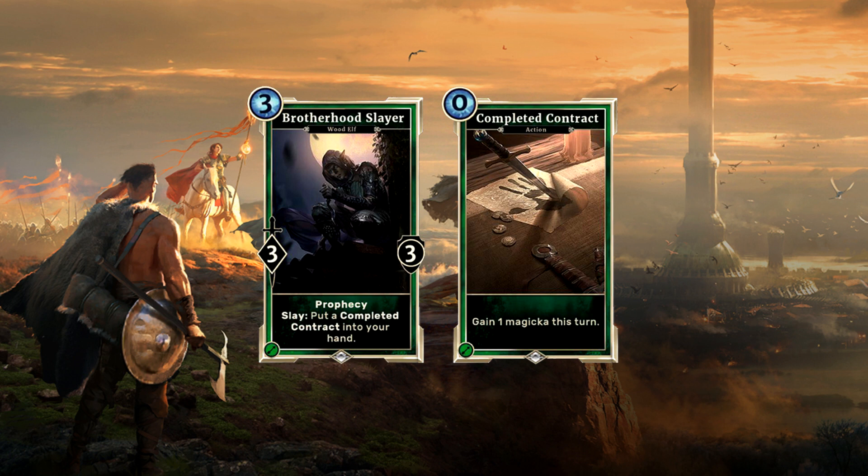The keyword might be new but the effect is well known. Slay triggers whenever the creature destroys another creature in your turn. In the case of the Brotherhood Slayer, you will then get a Completed Contract. Completed Contract is a zero-cost spell that will provide you with one extra magicka the turn it is played. One extra magicka provided by a spell might not look too dangerous alone, but we all know how this one is working out and that there are a bunch of supporting cards available.